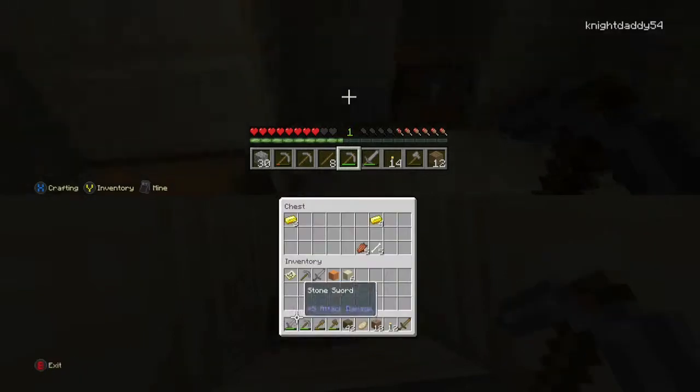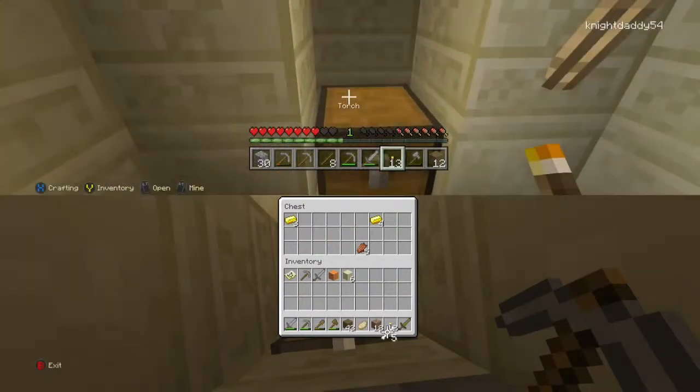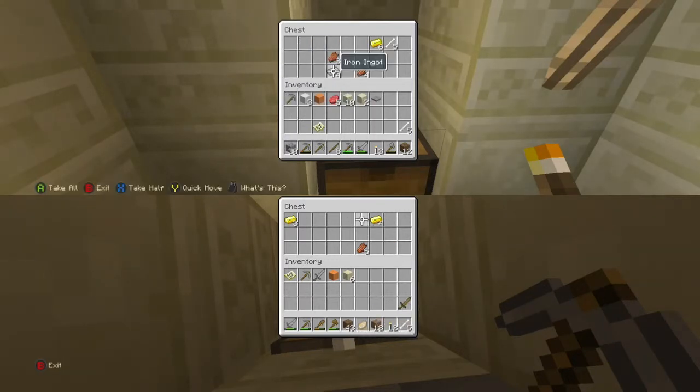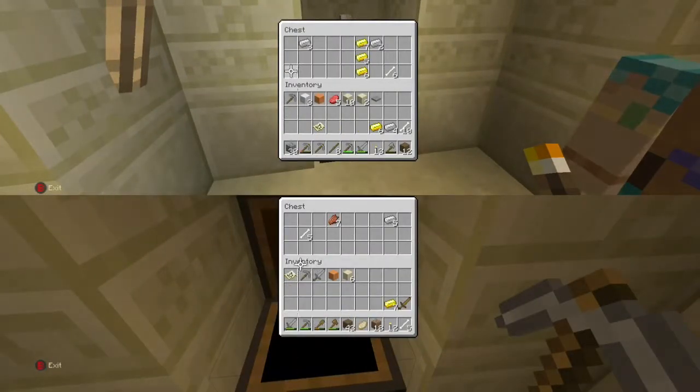Don't step on it. And you also get free TNT. Both times it's rotten flesh, bone, a saddle, horse armor, and gold and iron. I wish I had put up the torch a little earlier so you could see there was a pressure plate in the middle that sits on the TNT, which I'm also going to mine.